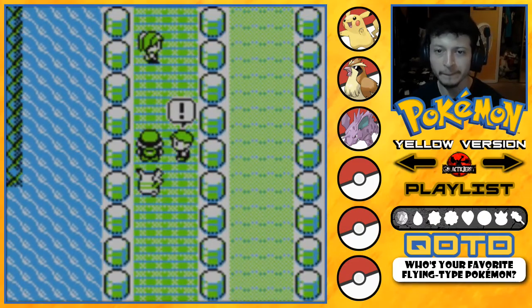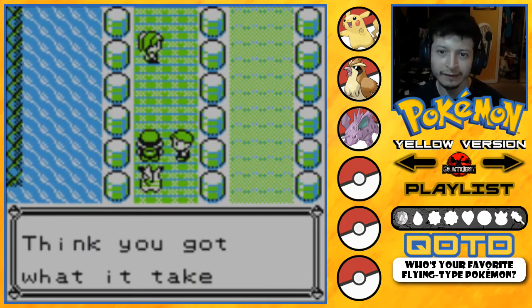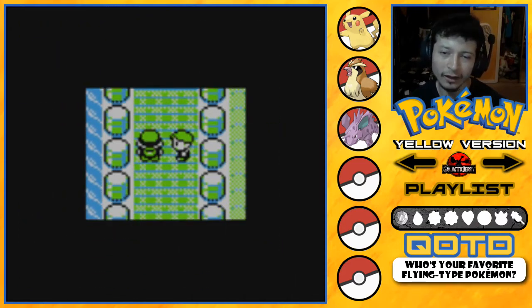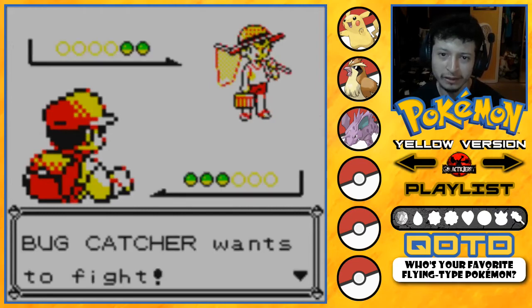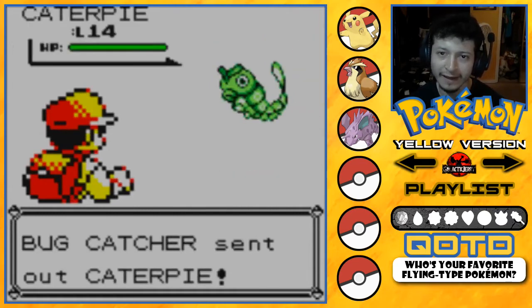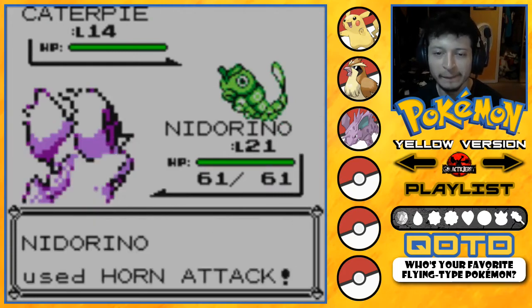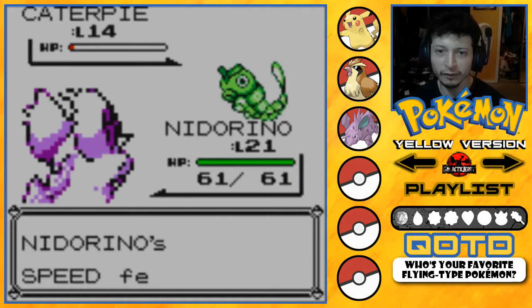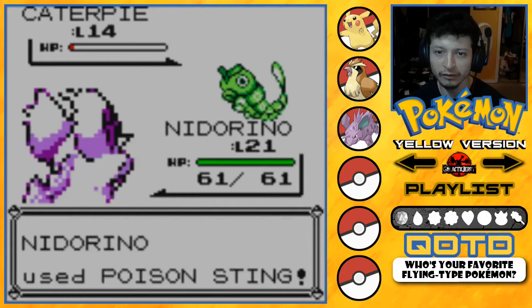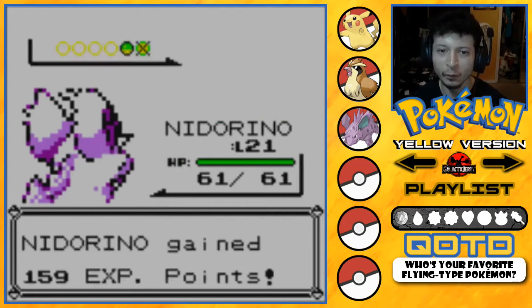Here's the first trainer on Nugget Bridge — beat five trainers and win a fabulous prize! Do I have what it takes? I think I do. It's a Bug trainer — should be easy. As expected, a Caterpie. Caterpie's not going to do much, I hope. Let's go for Horn Attack — it does about half, and a critical hit! I should be faster than Caterpie. Let's go for Poison Sting.